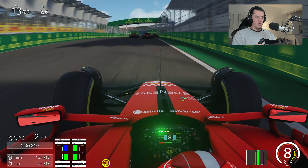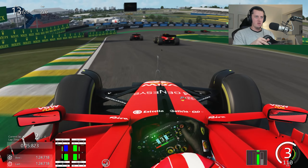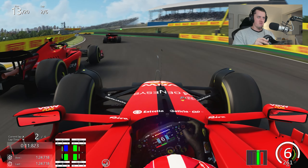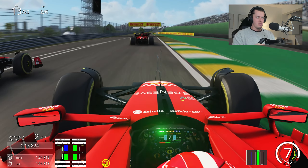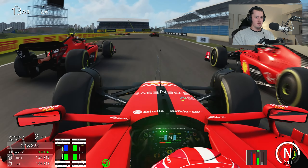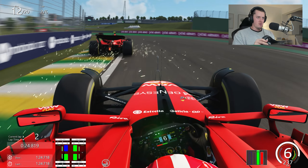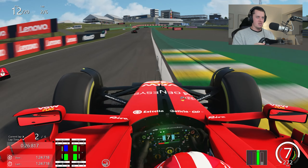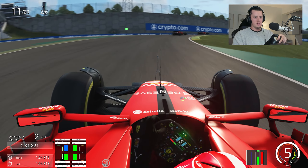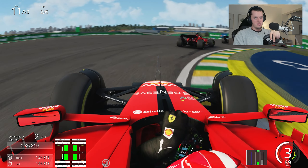Six-lap race — we're going to do three laps in this view and switch to cockpit for the remainder, so we'll get differing perspectives. Lovely run through turns two and three, we open the DRS as we race down to four, going three abreast. I'm not going to commit to that — I do not trust the Assetto Corsa AI. Through we go though and we get them both on the exit — that gives us P11. Good stuff so far.